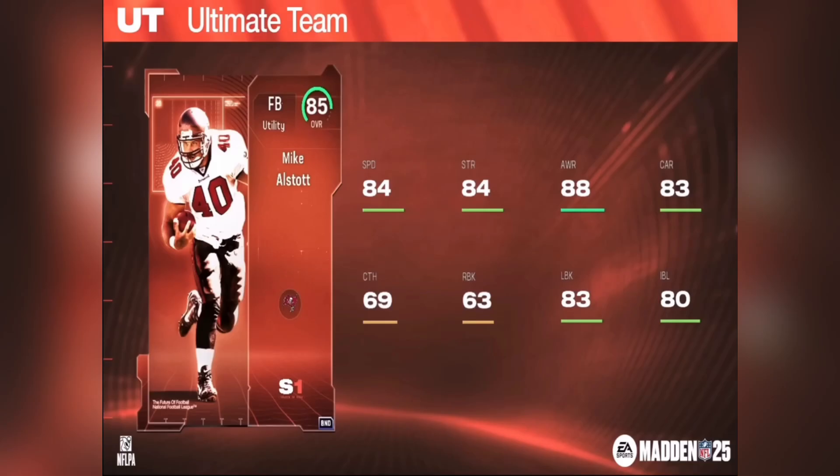Here we go with 85 Mike Alstott at my number 5 spot. Utility fullback, but he only has 69 catching, 84 speed, 84 strength, 88 awareness, 83 carrying. 63 run block is not good for a fullback. I know Mike Alstott was kind of a runner and ran the ball a lot, but for a fullback, 63 run block is very low. 83 lead block is pretty good, but the reason I have him at number 5 is because he's a fullback. Upgrading your free tokens using a fullback is not your smartest decision.